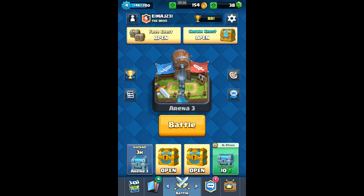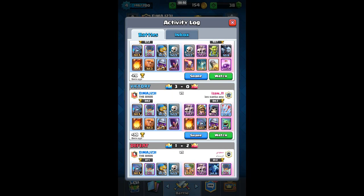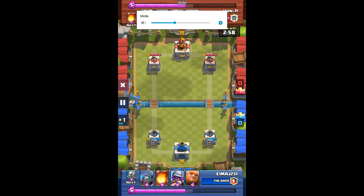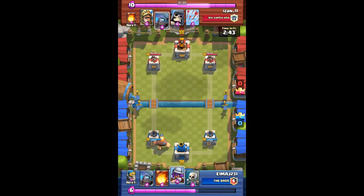I just unlocked my crown chest. We're gonna show one replay — I think I destroyed this guy. We're gonna put it into two times speed. I'm using the loon strategy, which is balloon and giant.